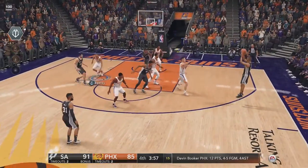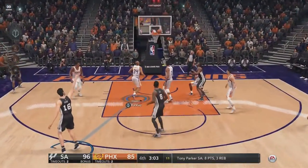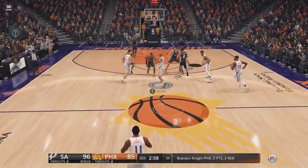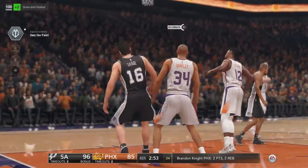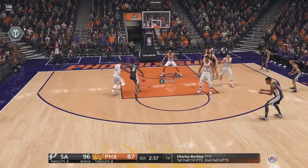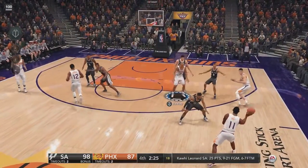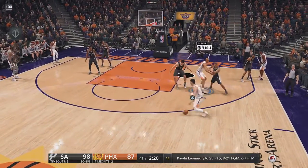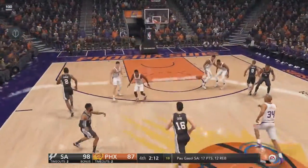We were down by six, but they ran a nice play — Devin Booker got caught on the screen and Tony Parker got open, so now we're down by 11. Can we still make a comeback? Let's push the basketball, get into the lane — that should have been an and-one right there. All that body contact should have been a block but Kawhi Leonard is too much of a beast. Hopefully once I get my block rating up I can block those types of layups. Nice screen and roll with Devin Booker — Tony Parker just pushed me with his elbow and they're not calling any fouls.